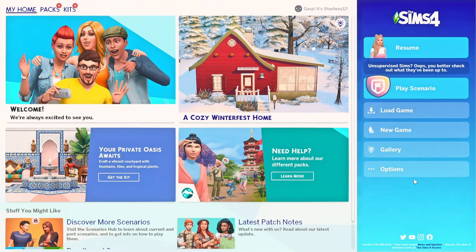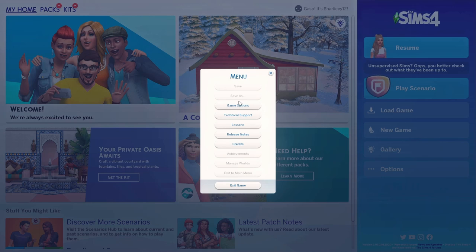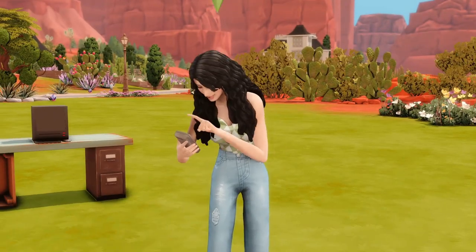For beginners those are the main places, but because I'm not a beginner I have several creators whose mods I love, so I typically go straight to their Patreon - their mods are almost always free, and if not they're in early release and will eventually be free. One very important thing I forgot to tell you: when you download mods and first run your game, you need to go to game settings, then Other, and make sure both 'Enable Custom Content and Mods' and 'Script Mods Allowed' are checked. Apply changes and restart your game.